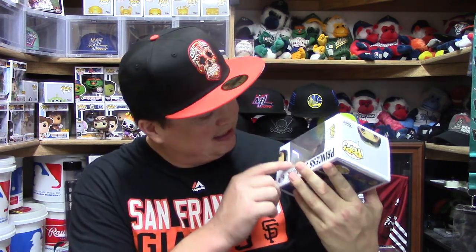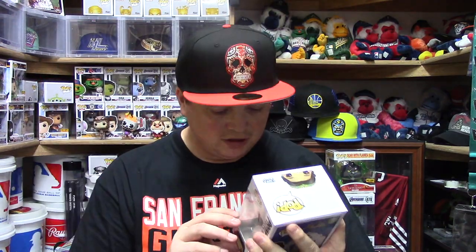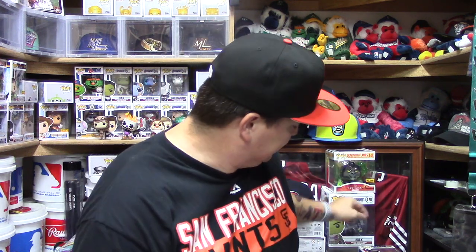Next up is Princess Jasmine, and this one is really nice. I like how they did her clothing hanging off her arms, her veil draping down the back of her hair, and her earrings. The best part is the details on her pants — that peacock feather design going down them looks really good. I love the details on Princess Jasmine overall. There's the side view. This is a really nice design and the peacock feathers on the pants look excellent.